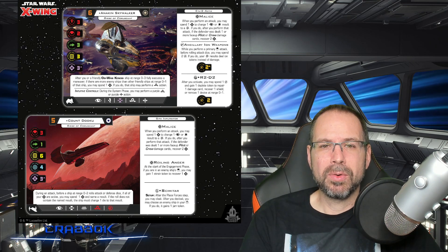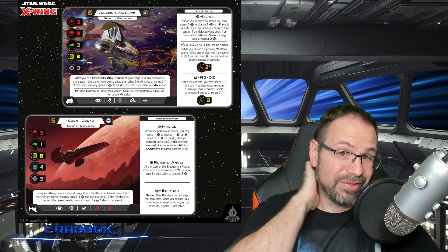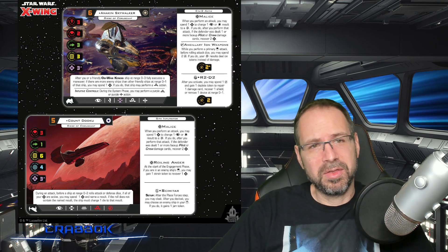You've also got R2-D2, who's going to help you recover damage, a shield, or a device — or get rid of a device if you get those little Vulture Droids on you. Staying very thematic with the build.